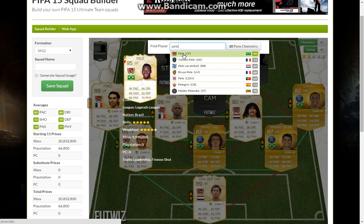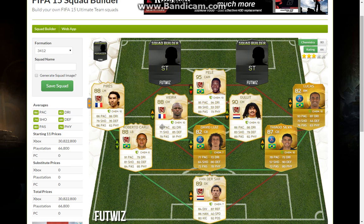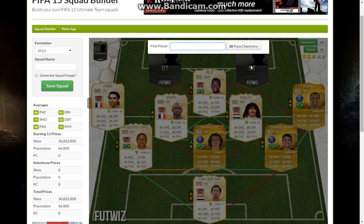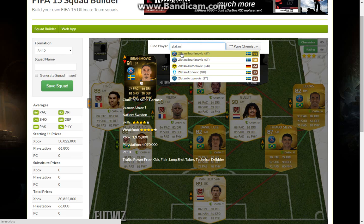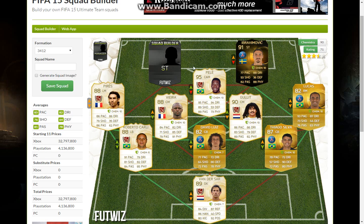Coming up in CAM we're going to have Legend Pelé. That brings us up to 80 chemistry. And then here we're going to have Zlatan — you can either have him in-form or normal; I'm going to have him as an in-form.